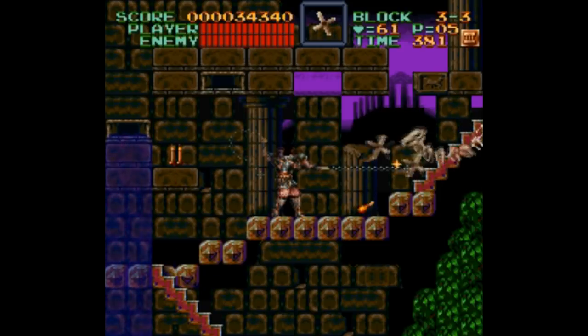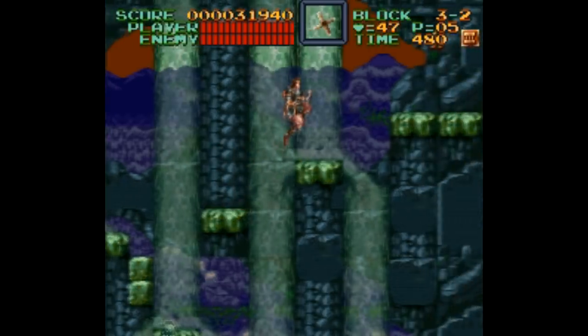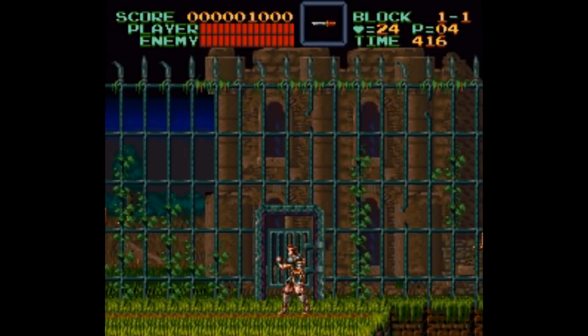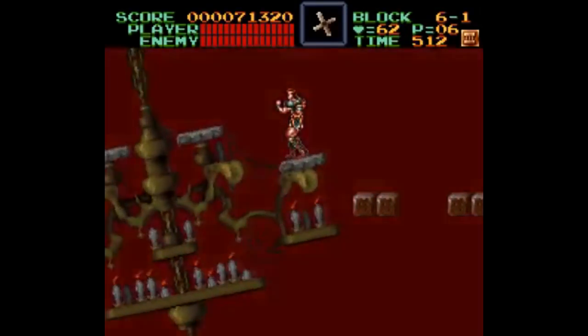Games like Mario or Star Fox or Contra are your classic pick-up-and-play style games, where the substance is mostly in the gameplay. Super Castlevania 4 is different. It's a game that creates a world where you just want to hang out for a while because, thanks to the music and the art style, it's just so absorbing and captivating. And let's be honest, it's just plain freaking cool.